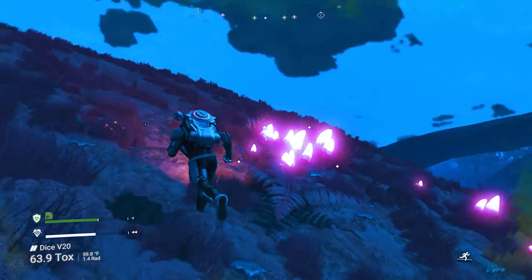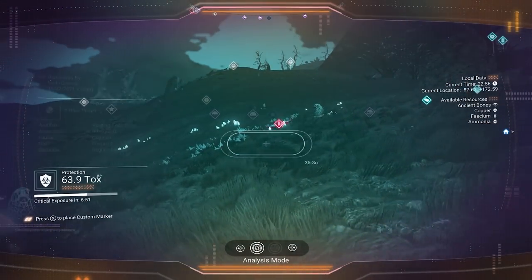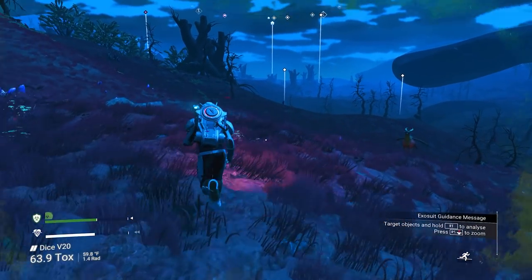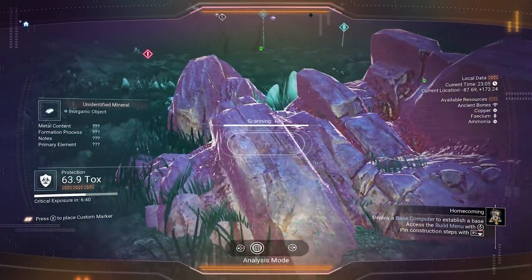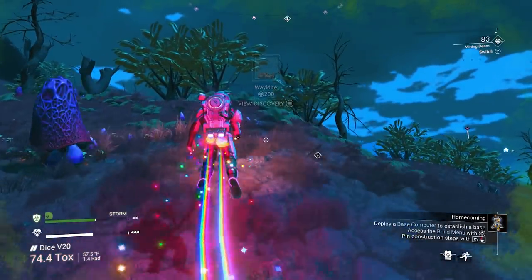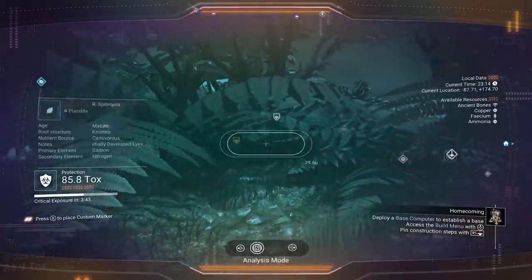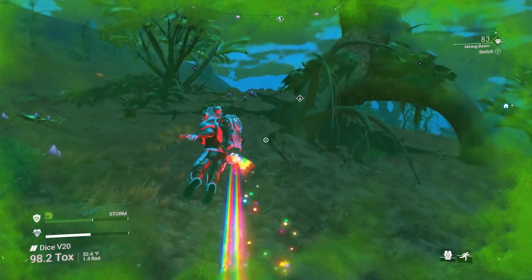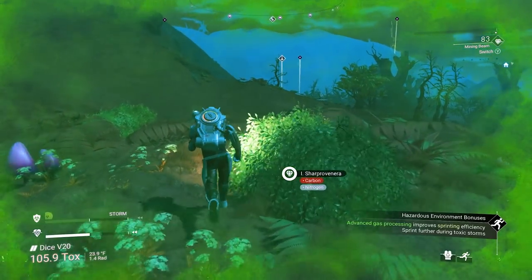Not seeing anything else around. No rocks at all. We've gotten a lot of ferrite dust. Always check it - I'm pretty sure I scanned this before, but you never know. It could be a totally different rock, it just looks the same. Well, let's keep going. We're going to go to our ship because we're going to make our base next to our ship with a teleporter and everything right there. We'll also use our ship as a save point so I don't have to worry about dying with something on me or losing progress.